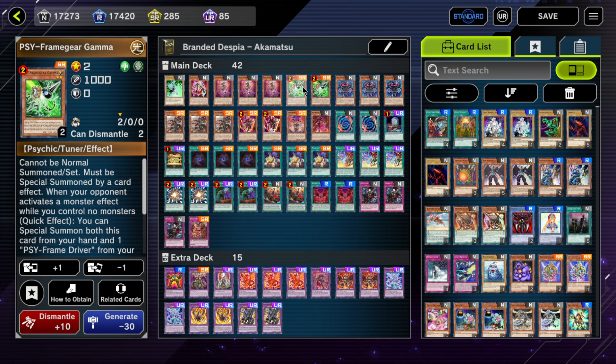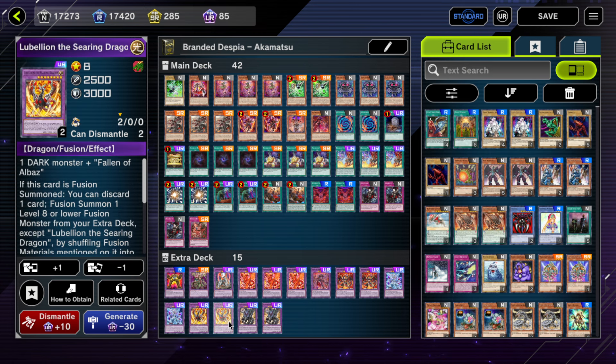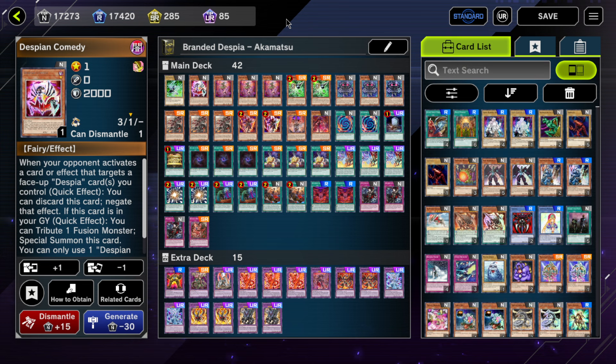Despian Comedy is pretty good to dodge targeting on your fusion summon monsters like Lubelion or Aloe Bear. You can opt to cut it, but I think it's nice to have as an alternative send target off Branded Fusion. I'm assuming you already know what most of these cards do, so I won't go too deeply into how they work — you can look that up on your own time. I'll mostly explain the decisions behind the ratios.